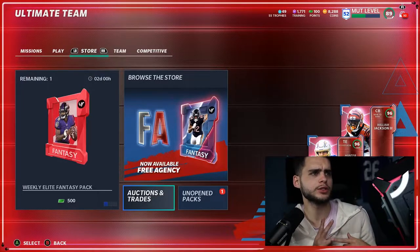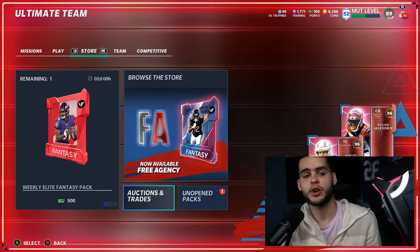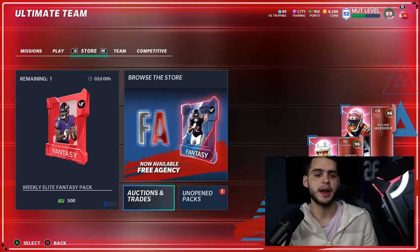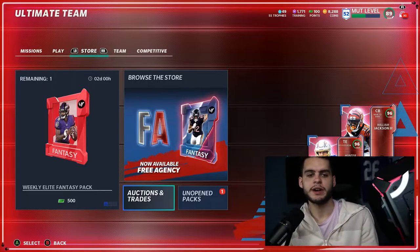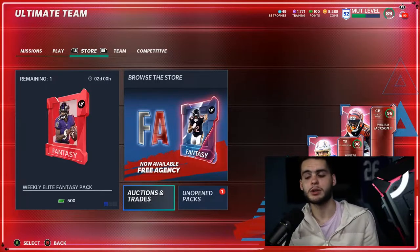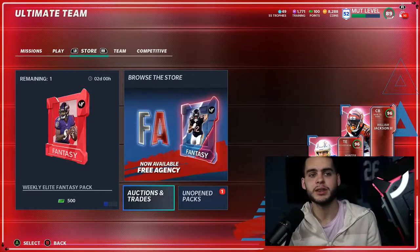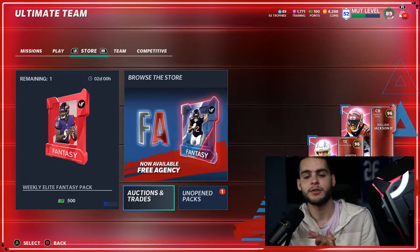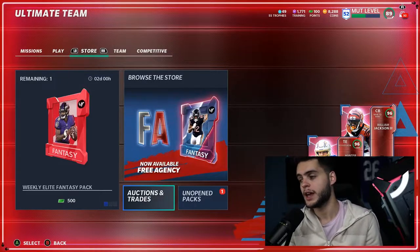For my base account, we have 6 promos so far that I have on hand that I really want to see back. There may be a few more you guys are expecting too. Before we get into today's video, make sure you hit that subscribe button and turn on the notification bell. Give this video a big thumbs up, and head on over to MuttCoinBank using code Poodle at checkout if you want some super cheap coins.